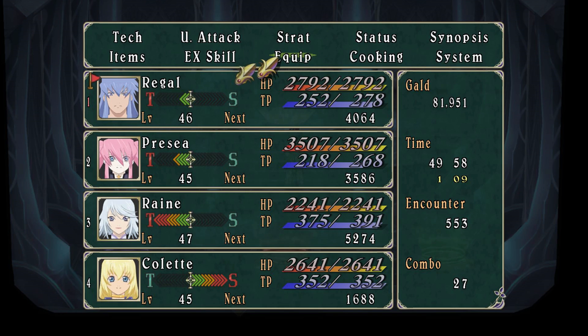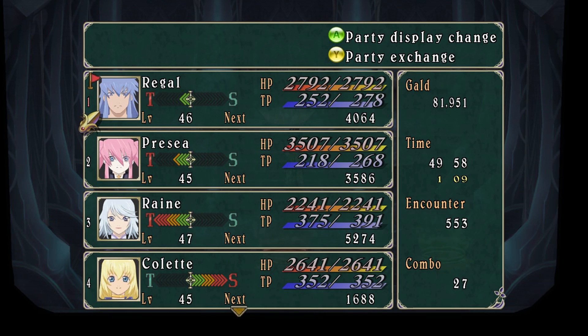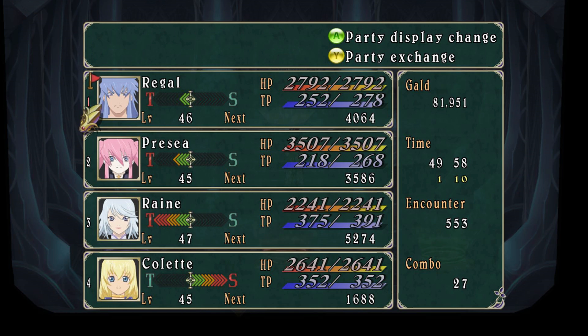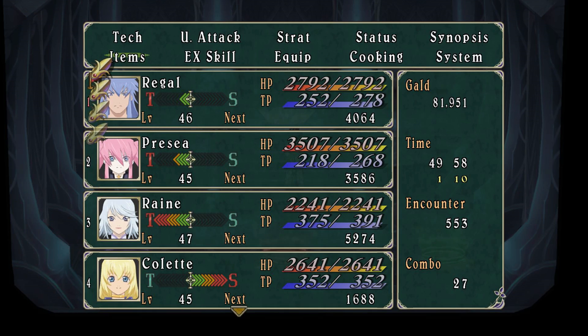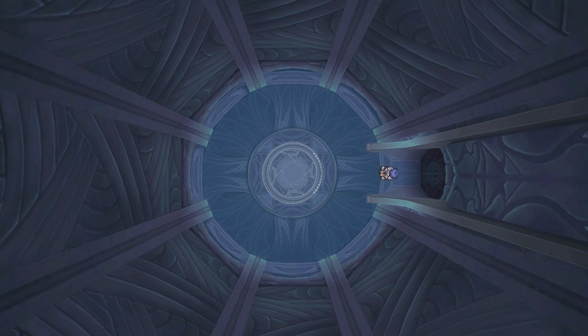I'll hurry as much as I can, but we need to organize our party. I'm gonna go ahead and do that and save, and I will see you guys in just a moment. So honestly I didn't change the party at all — I changed a couple of things, like I switched Regal's EX skills back since he's actually T-type now. I'll have to keep an eye on that and see if he stays T-type.